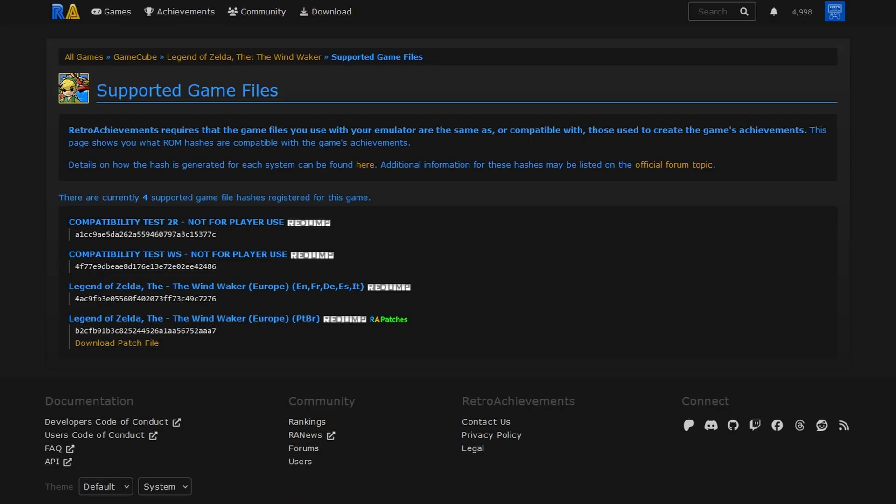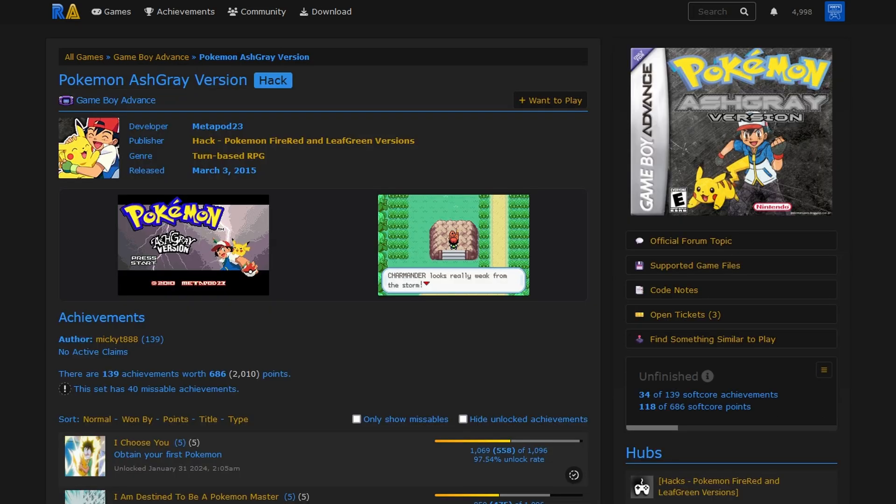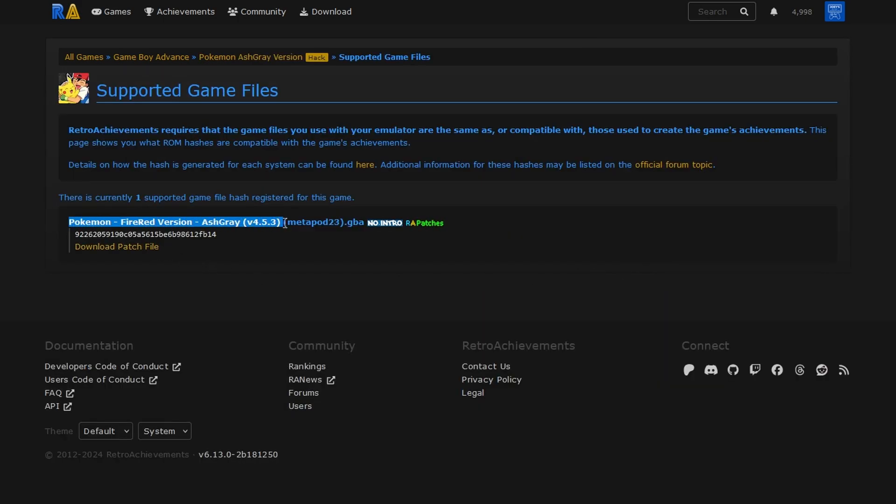Let's use another example - Wind Waker for GameCube. If you check the supported game files, the version they want is the European version, not the USA version, which I'm guessing a lot of people have. You can see how this might trip up some people. You have to be very careful and check the supported game files to make sure you grab the right one. This is the number one issue I see new users have with RetroAchievements.